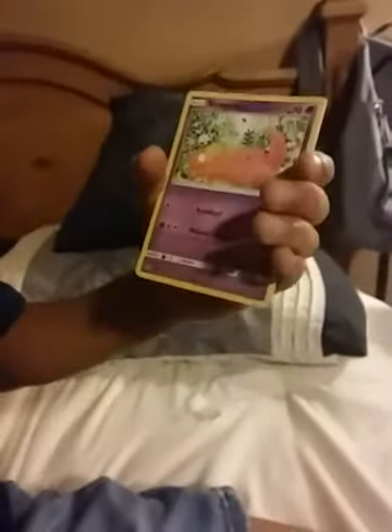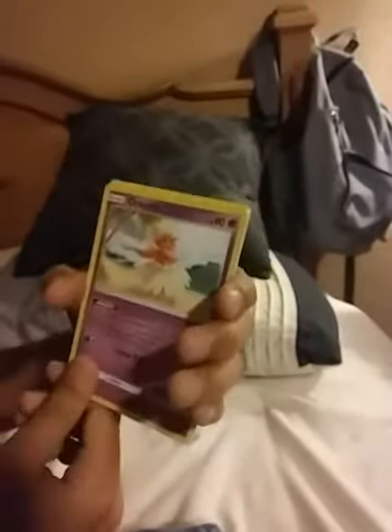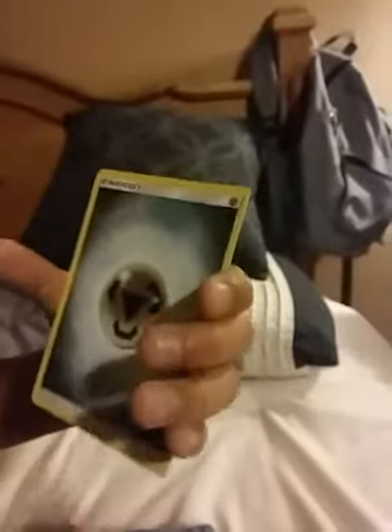Switch. Psychic energy. Slowpoke. Timer Ball. Metal energy. Coil. Psychic energy. Cosmog. Nest Ball. Metal energy. And a Stufful. Cool. Cardigan.